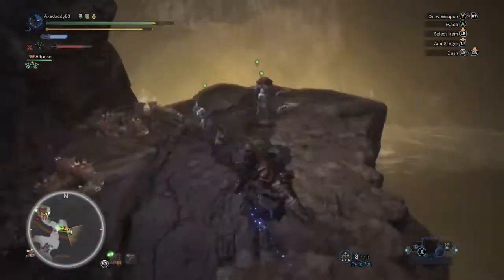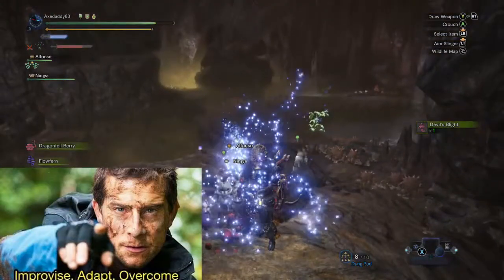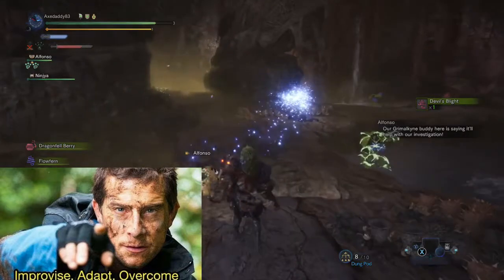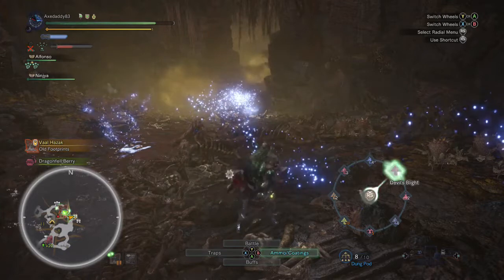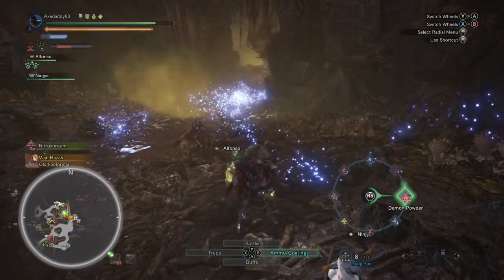I chose to dung pot Odogaron to play it safe. While you're near this part of the map, recruit a Grimalkyne helper and pick up shrooms as you go. Use the environment to your advantage. Make sure to maintain your buffs — Toadstools and Devil's Blight will wear off after not too long, so keep those buffs up throughout the fight.